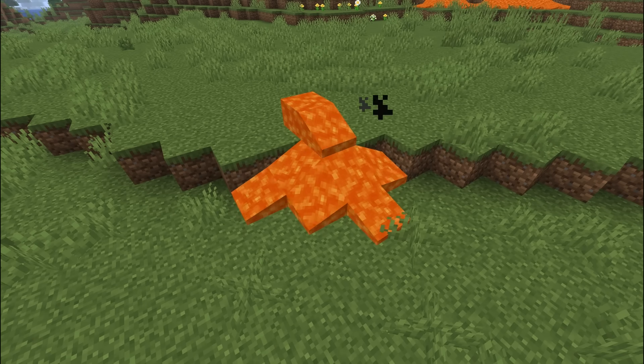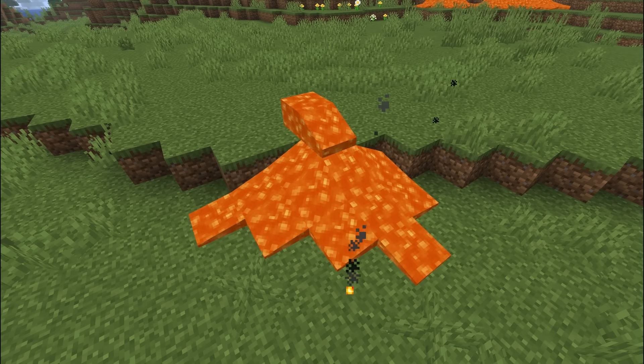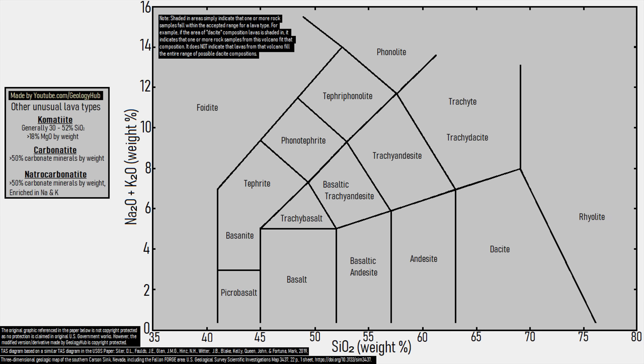And if we look at the behavior of lava flows in-game, they do not form lava domes or tall lava lobes, instead just forming thin lava flows. Such behavior best matches with a composition ranging from foidite to basalt.